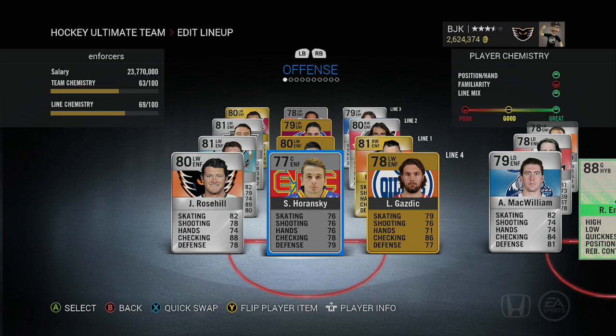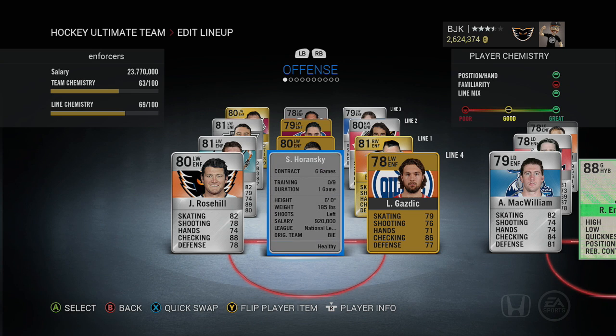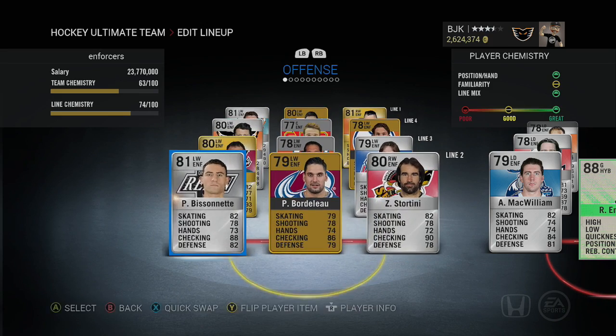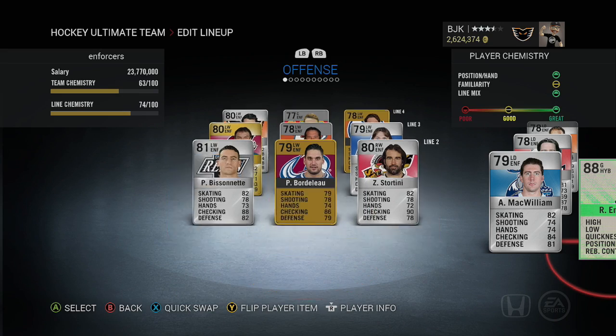On the fourth line we have Jay Rosehill, Stanislav Haransky, and Luke Gazdic from the Lehigh Valley Phantoms. Haransky is the only center enforcer in the entire game this year — 6 foot, 185 pounds, so he might be a little light, but he can certainly butt heads with players. Jay Rosehill is 6'3" 250, and Luke Gazdic is 6'4" 233. That's your entire team of forward enforcers.